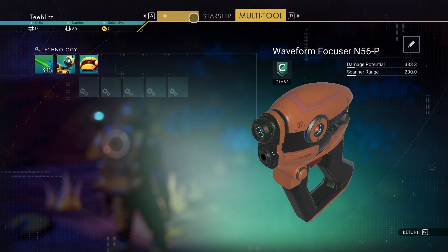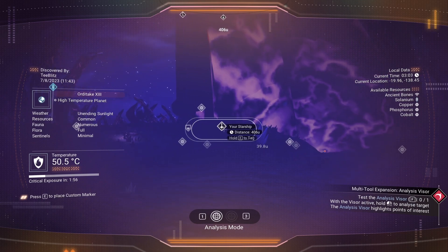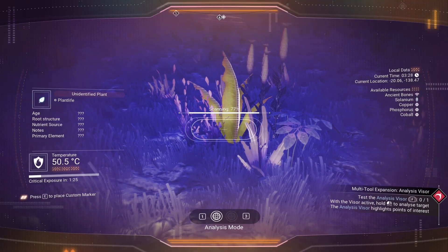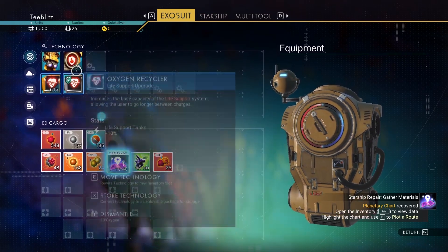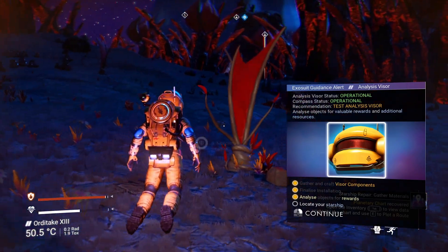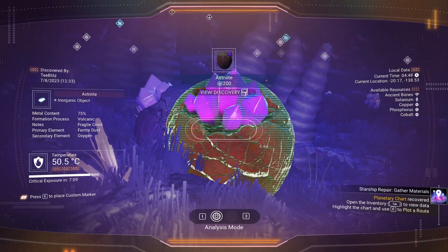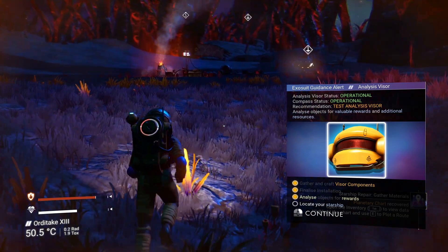Can I finally know where things are? 'Analyze objects.' Our starship is that way — sweet! Now we have a compass. I thought we were lost forever. We scanned the item — cool! Let's go back to our exosuit, drop some more repairs. Can we upgrade our stuff yet? 'Locate your starship' — I'm going, I'm going. I get money for scanning objects, right? 'Units received' — nice! I'm not sure what S is. Okay, we found our way home.